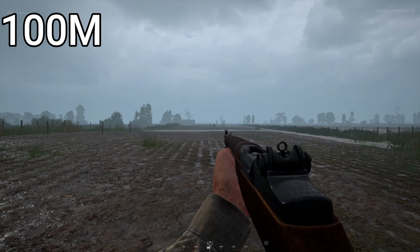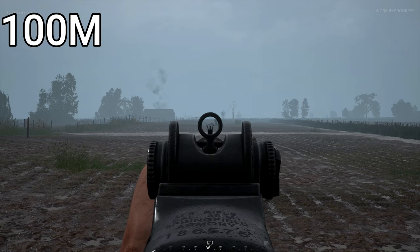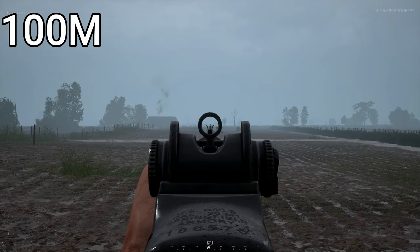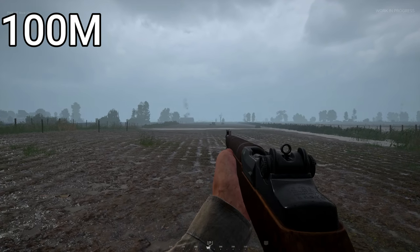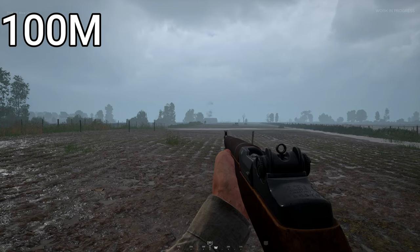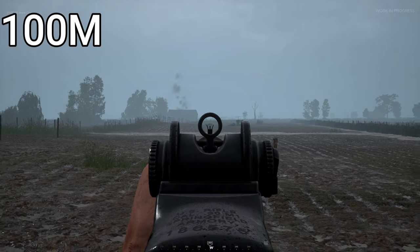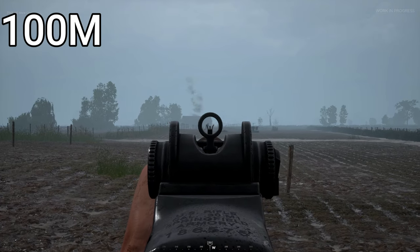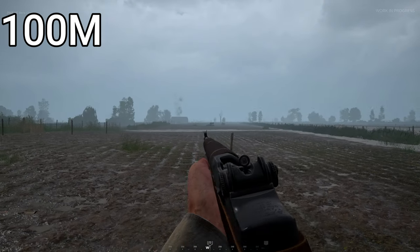First up is 100 meters and it takes one shot to kill. For a headshot you just need to aim at your target's head. For a running target at 100 meters you just need to aim very slightly ahead of them, as shown in the highlighted shapes. And for a sprinting target aim about half a person ahead of your target.